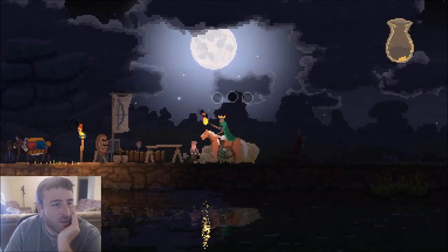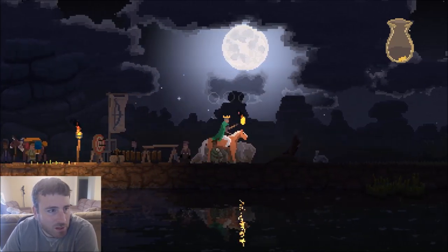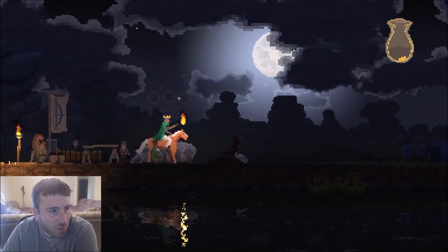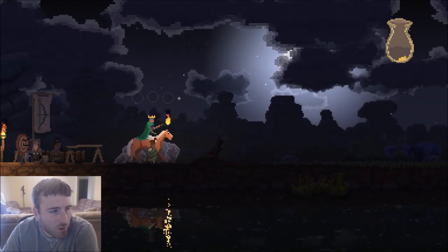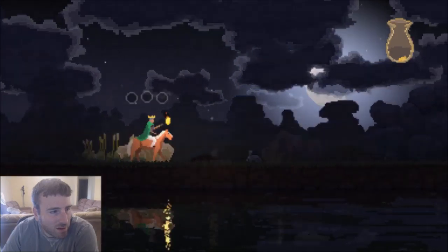You can set up any of these rocks you come across — they have three circles above them — to be archery turret towers. They can be upgraded to hold several archers, but this early in the game that would take one of your archers you could use for roaming out of the picture. So that's not necessarily good either.